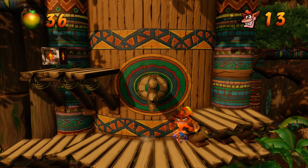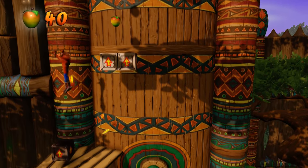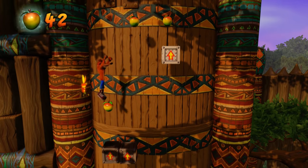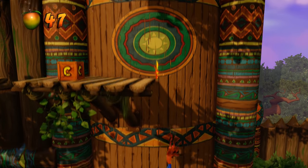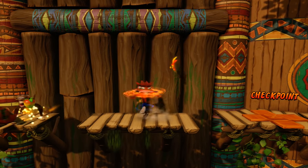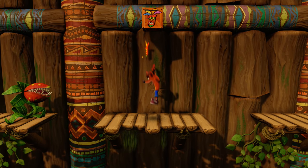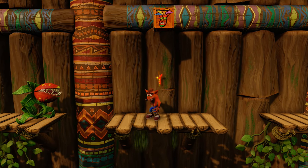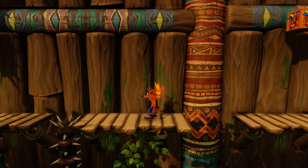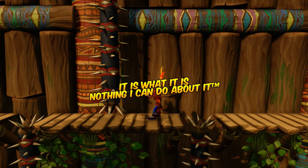Extra life right there. Got to spin this box so we can actually walk on top of it. Once we get into the further levels deeper into the game, I'm not going to be hand-holding through everything. I've only played these first few levels easily. The difficulty does ramp up. I should have saved that turtle to bounce off and get that extra mask.